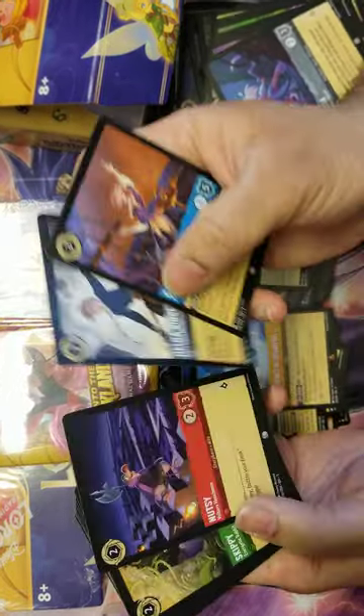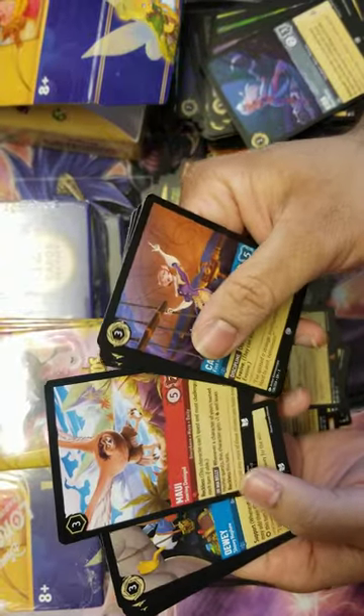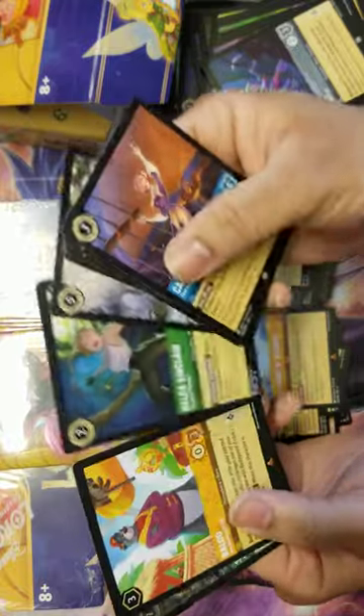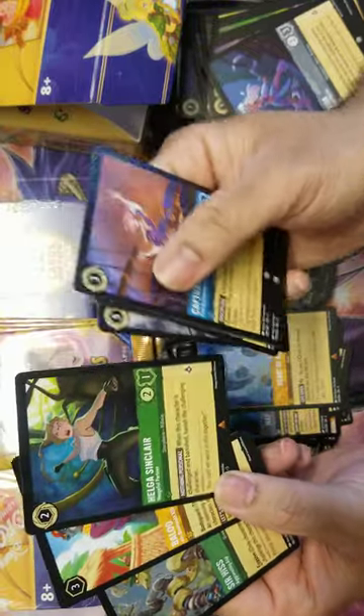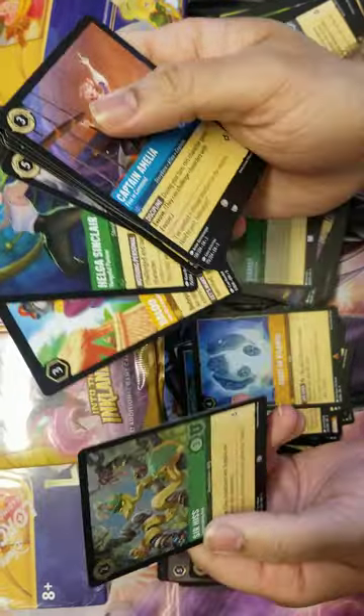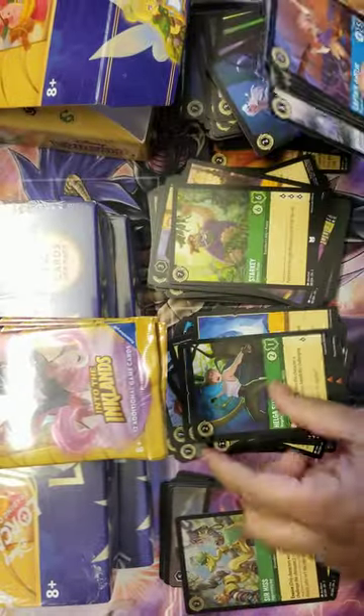Captain Amelia, Helga, Nutsy, Skippy, Iago Quick Patch, Eagle Maui - this thing's always funny to look at - Dewey, Simba, Helga, Baloo, and Sir Hiss. We got Tailspin Baloo here, a pretty good Helga right here, and Sir Hiss - a pretty high attack stat line for a 2-drop.